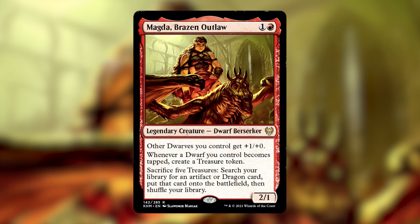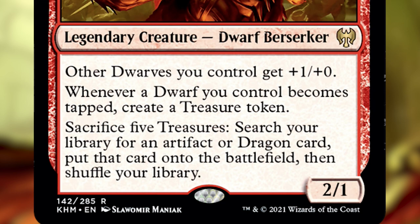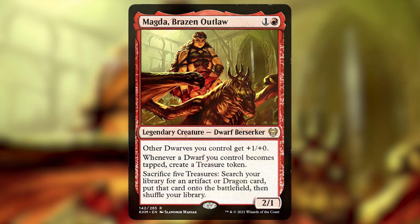The Commander is Magda, Brazen Outlaw. It is a legendary creature — Dwarf Berserker — that gives all of our other dwarves plus one, plus one. Whenever a dwarf we control becomes tapped, we make a treasure token, and we can sacrifice five treasure tokens to search our library for any artifact or dragon and put it right into play. When I first read this card, I just read 'search my library for a dragon and put it into play' and forgot the rest. Tutoring up a super big dragon and putting it into play — that's dope. As I was looking at other deck lists on EDHrec, I saw so many artifact cards and not enough dragons, so I went super heavy on the dragons.